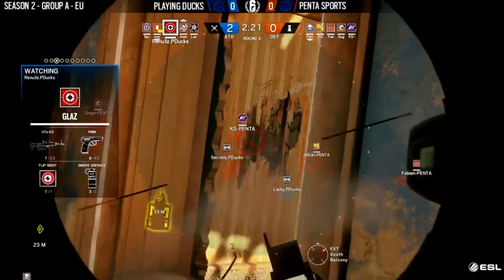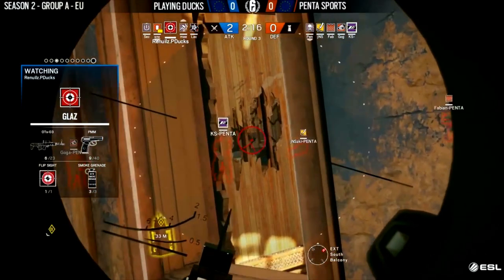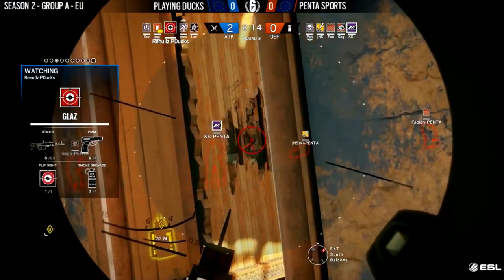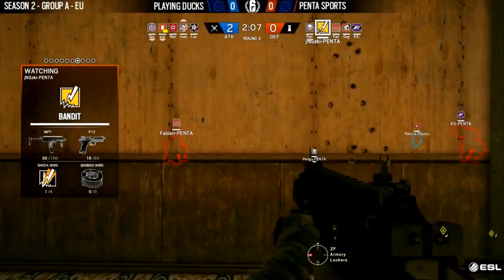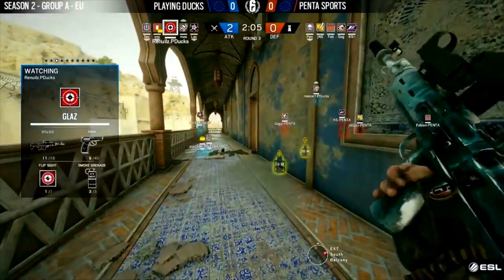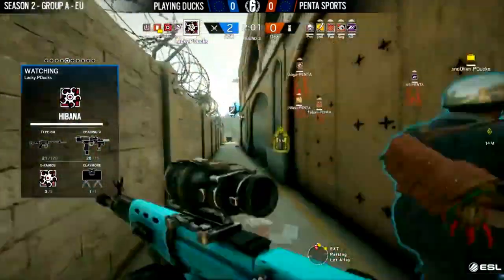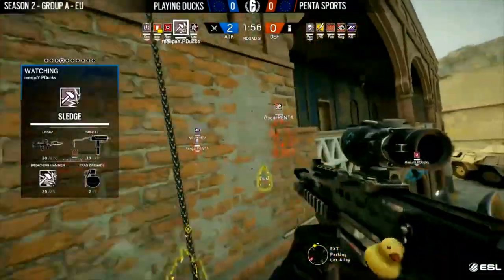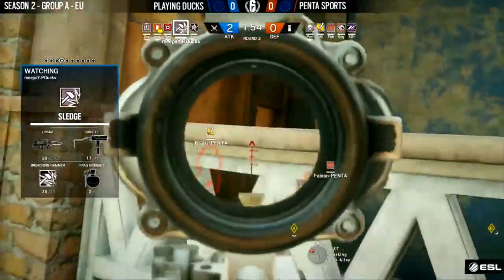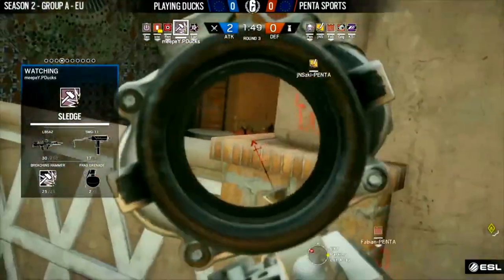It really forces the attackers — the only way to really get into CCTV is via the west lobby or west balcony. You can see Junis prone right now looking towards the west lobby from Armory. He's going to be the one who runs out if any of the attackers pressure onto the west balcony. CCTV has all their bases covered and it's really difficult to pressure as an attacking team. Goga is over here with the heartbeat sensor, detecting who's out on the west balcony to allow Junis to rush out forward.